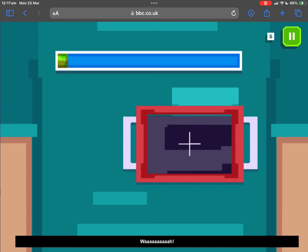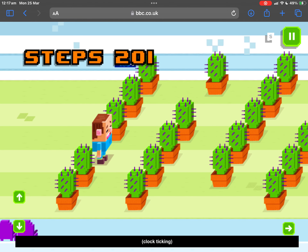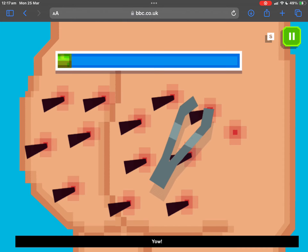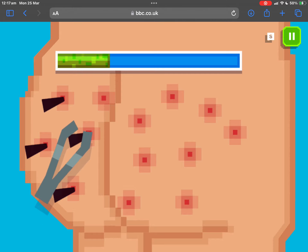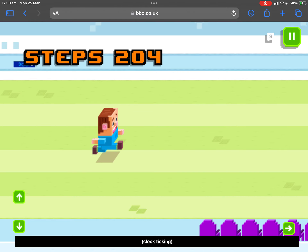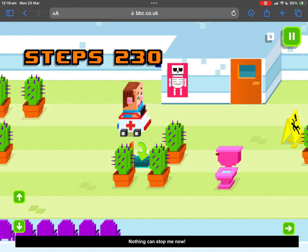Zzzz! Yow! Click and drag the tweezers to the cactus needles! Oh, that was handy — nothing can stop me now.